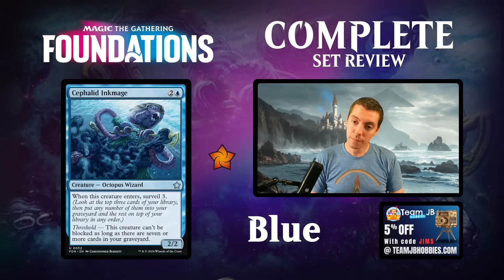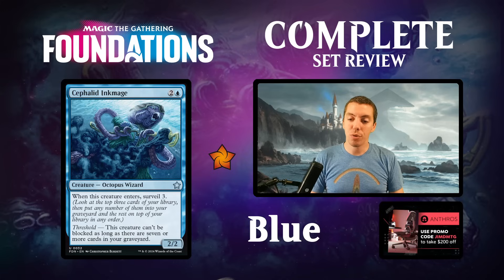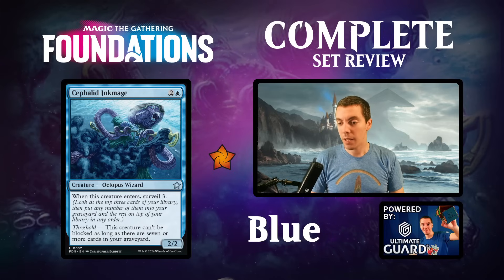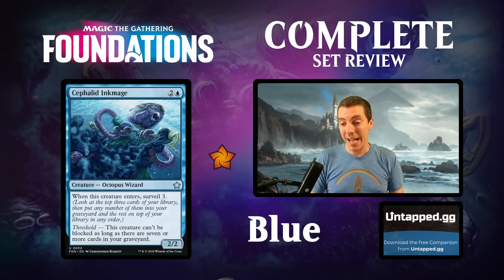Cephalid Inkmage - not a reprint but calls back to Odyssey. A 2/2 uncommon, ETB surveil 3, and as threshold this creature can't be blocked as long as there are seven or more cards in your graveyard. A phantom warrior with upside - surveil 3 is pretty good, put a lot of cards in the graveyard and keep the card you want on top. That said, a 2/2 that can't be blocked for three is only okay in limited. Too weak for constructed, okay in limited.